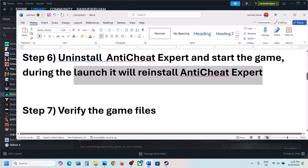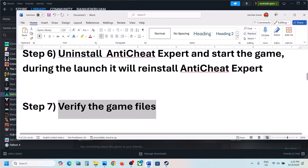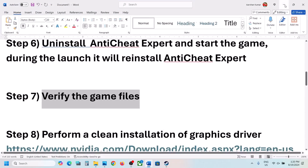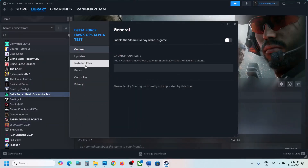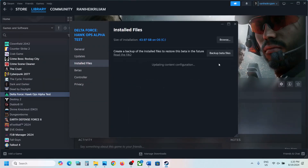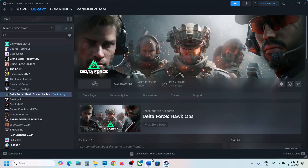If it's still not working, the next step is to verify the game files. Right-click on the game, select Properties, go to the Installed Files tab, and click on Verify Integrity of Game Files. Once the verification is 100% complete, you can launch the game and check.